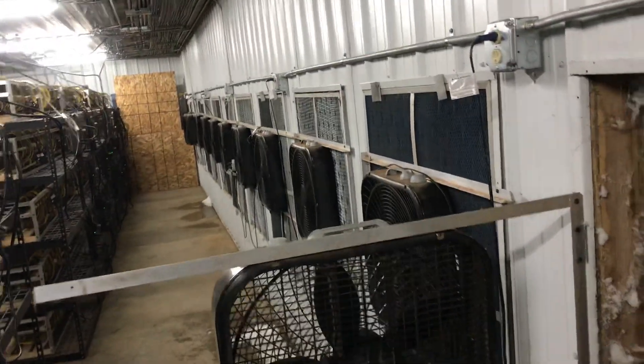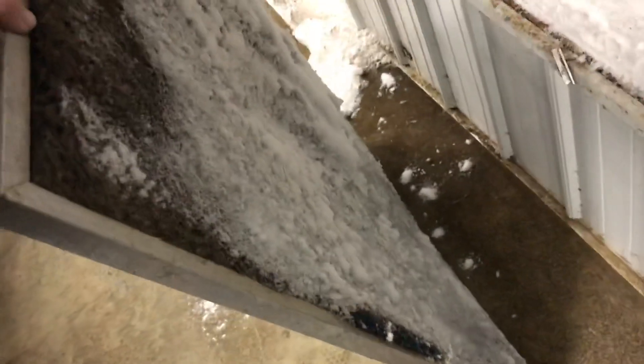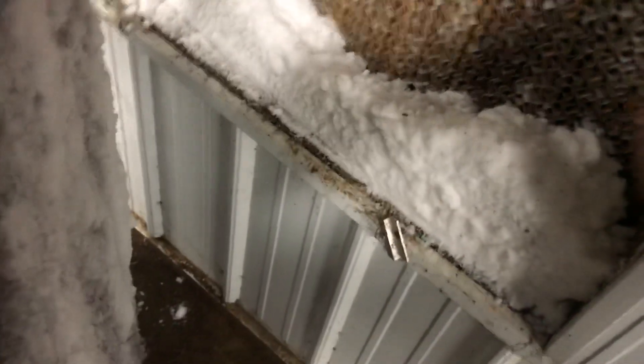What we're going to do is pop this screen out very carefully and set it down. You can see the back side of the water wall right there. We've got a whole row of these that are filled — they've got too much snow on the intake — so we're going to go through and clean these things up. Just a little bit of something like this to get that snow off there.